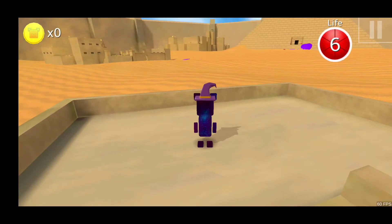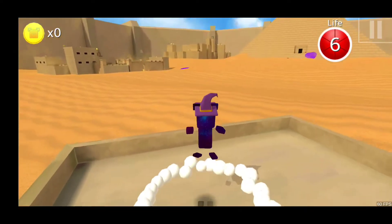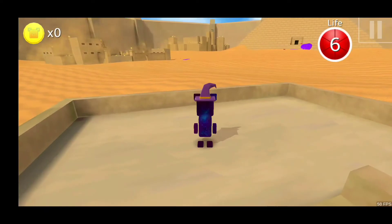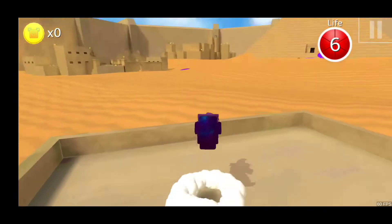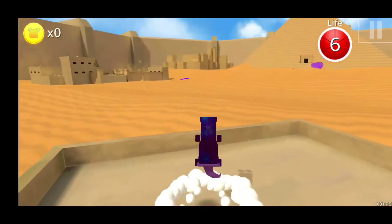When performing a belly stomp, you can either do one with a lot of height or a little bit of height. To get a big belly stomp, you have to release the button exactly 150 milliseconds after you hit the ground, but there is a bit of tolerance if you release it before.